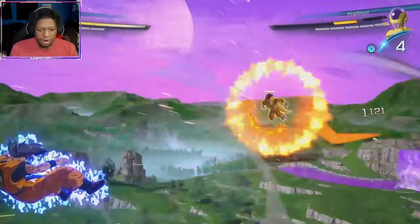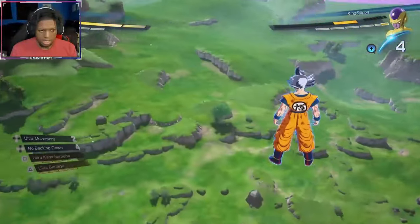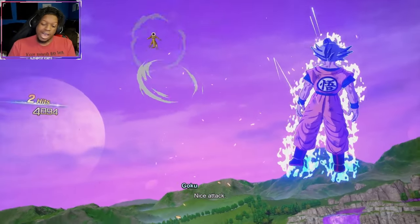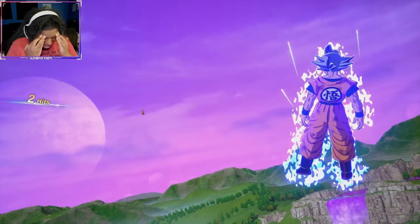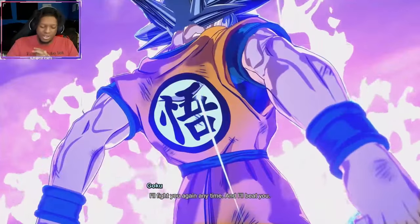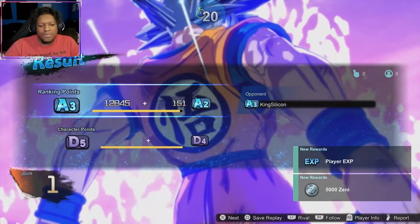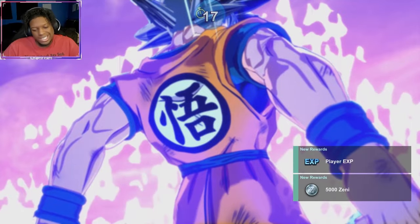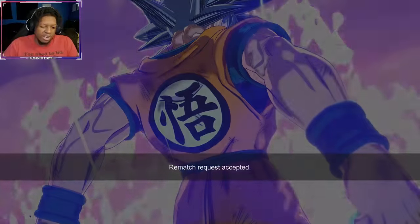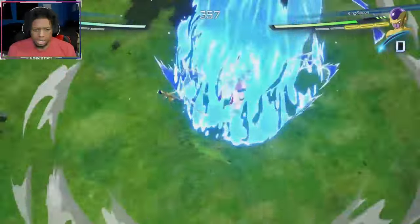The new movement tech they added is decent, but I don't think it's a good replacement for the Z Dragon Rush. The speed of the new movement tech is very predictable and easy to see coming, so most people are already ready to sway, block, or perception it. You can mix your opponent when you learn some gimmicks to it, but the new movement basically just lets you close the distance — you're still stuck in neutral.